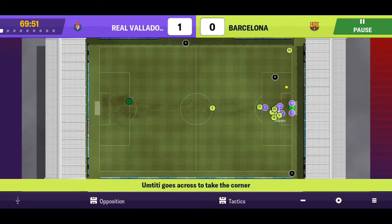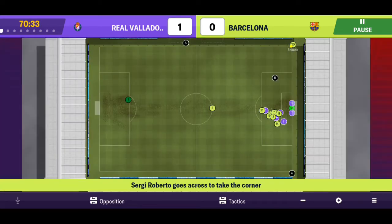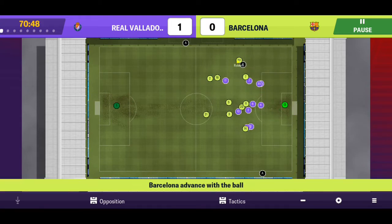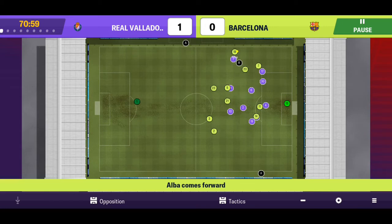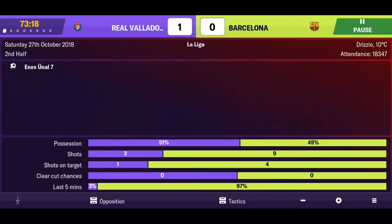Umtiti with another corner - can we get a goal back? No we can't, it's another corner kick. Corner after corner and none of them are getting put in. Roberto gets his chance - slightly better corner but still couldn't find the person. Roberto to Alba - good run, Alba's got to put this in the box. Coutinho - sloppy play. Come on guys, you can do better than this.